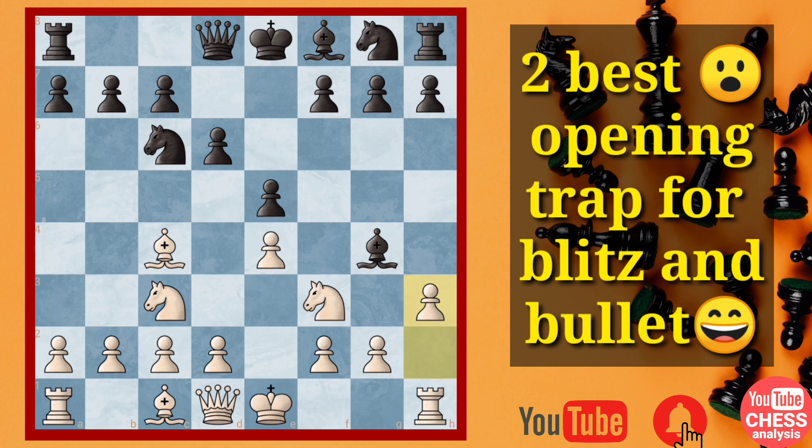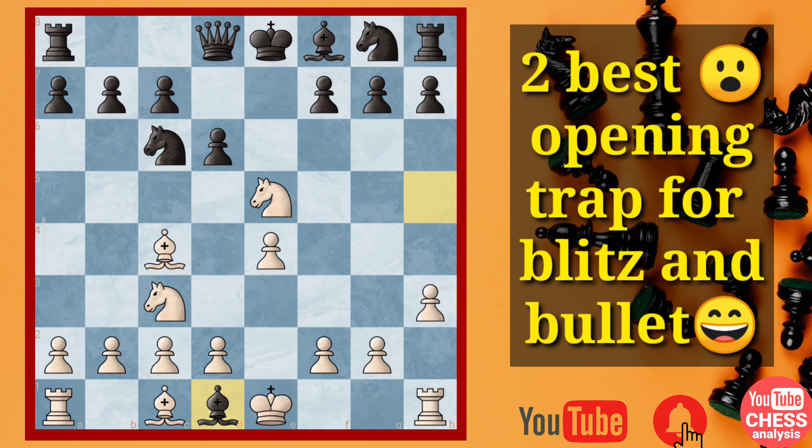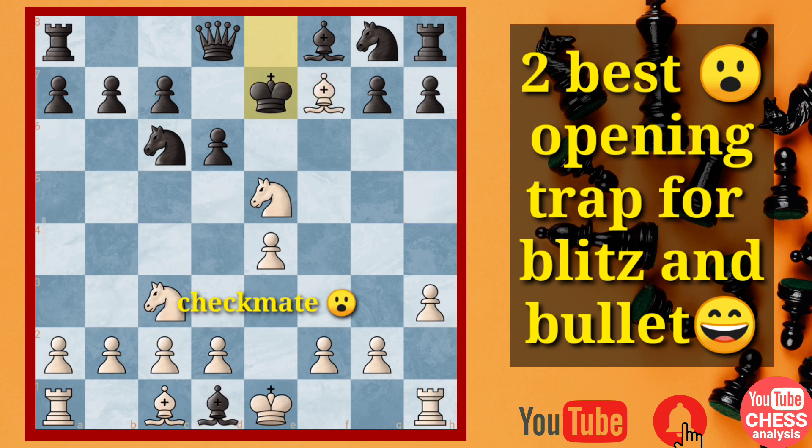You push h3. Now if the bishop retreats, then definitely you have won this match completely. You can sacrifice this knight and also sacrifice the queen. If black goes for the capture, then definitely this is checkmate in two moves. You would be stunned. After this move, this is a spectacular checkmate.